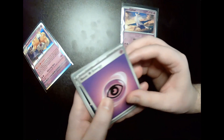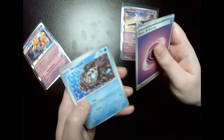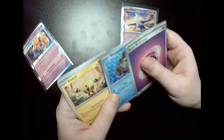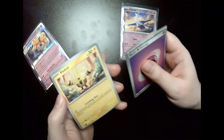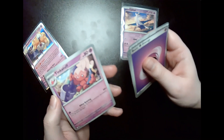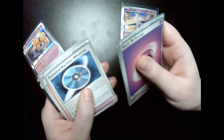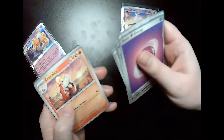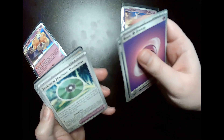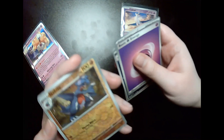We got basic psychic type energy, Liepard — completed that line — Wimpod, I have the alternate art version of this one and the reverse holographic. Alokid, Tinkatuff, Technical Machine Blindside, Croconaw, Technical Machine Evolution, then reverse holographic Gabite.